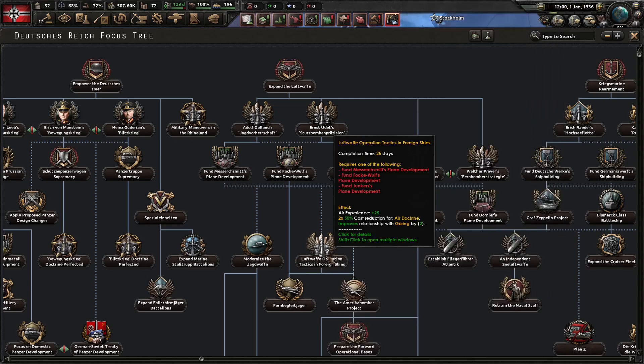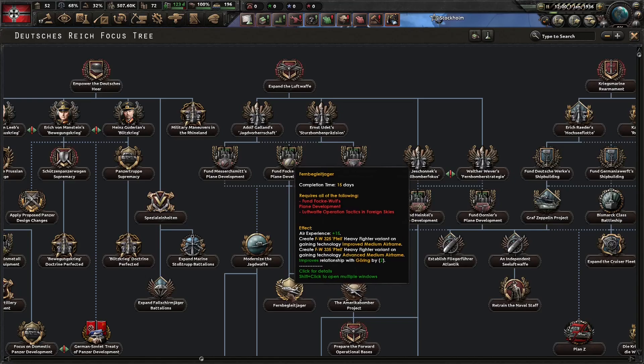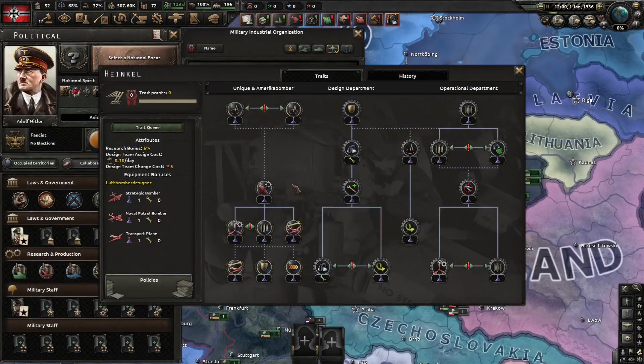Going down this path, you can get some cost reduction for your Air Doctrine, custom heavy fighter designs, and most importantly you can begin the America Bomber Project. This focus will give you some significant research bonuses and also strategic bomber variants when you research the needed technology. Furthermore, it unlocks the America Bomber Project trait branch for the Heinkel designer.